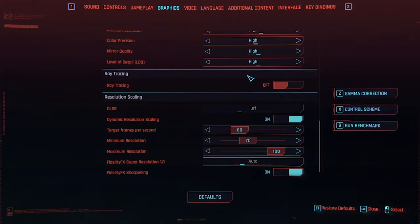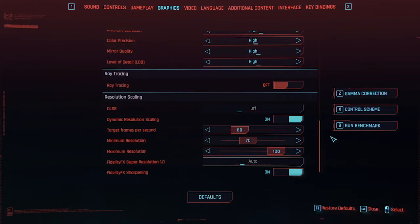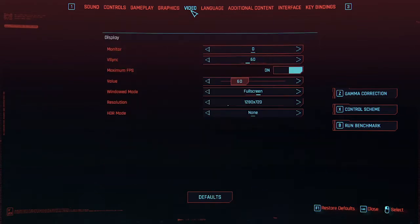So 720p, but it can have a minimum resolution of 70% of that internally rendered to help performance, and a maximum of 100% of 720p. If it's lower than 100%, the upscaling technology kicks in to try and bring it back up to the target of 720p. With all that applied, and it's all in effect, we'll run this benchmark.